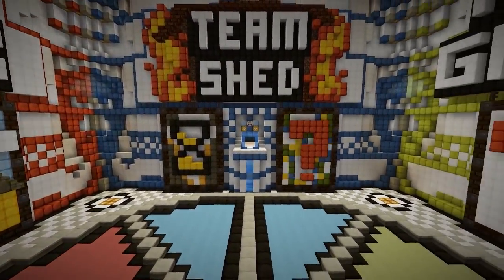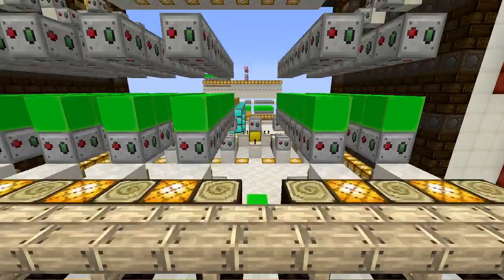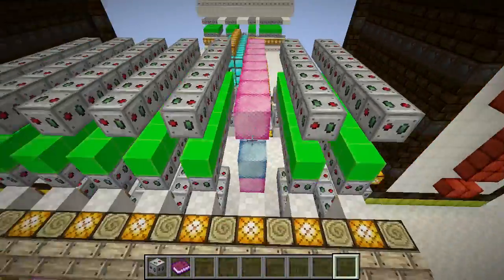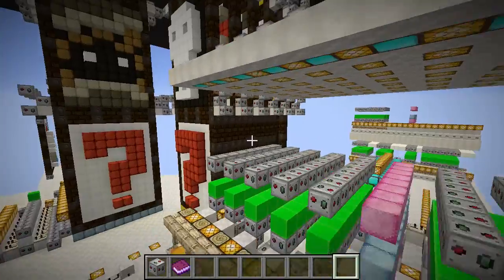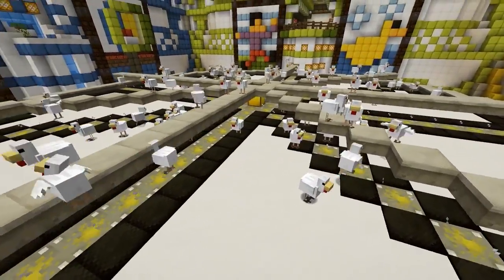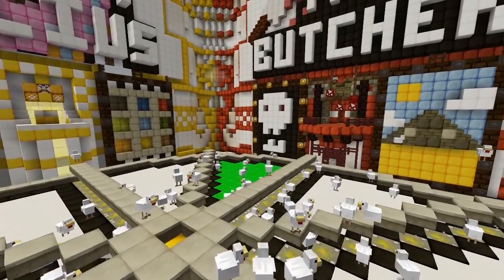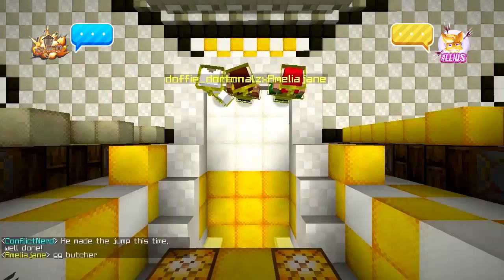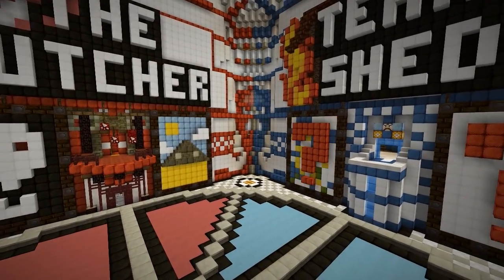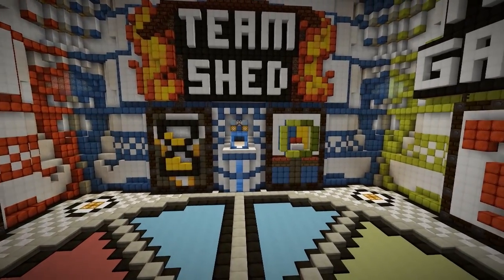The Decision Dome 2.0 improves on the original in several ways. First of all, games can be switched in and out of the dome with a few simple button presses, instead of the game signs being built in place by hand. The chickens are counted automatically and announced, instead of being hand-counted. The Decision Dome 2.0 also manages the teleports, talks to the contestants through Job, and provides pretty animations. Now that you know what it does, let's talk about how it works!